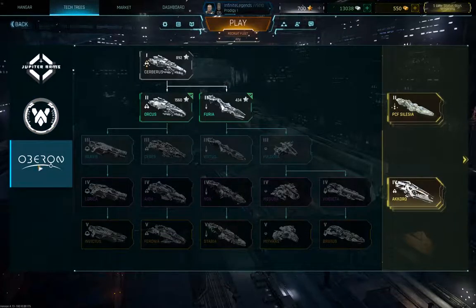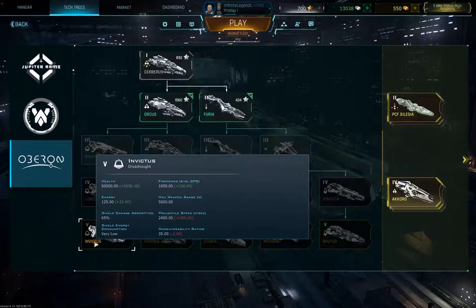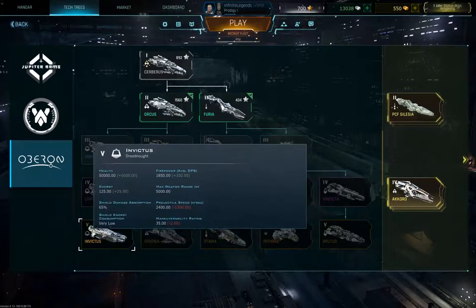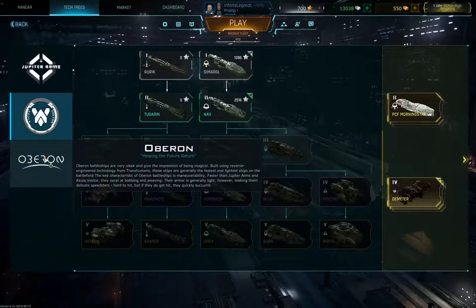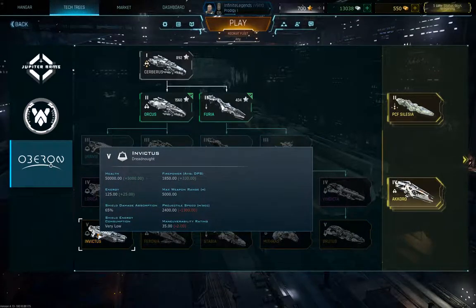Lastly for the Oberon ships, we've got the Invictus — the light dreadnought with the same health pool as the Korra. You get your dreadnought more damage-focused: this one is raw damage and that one is damage boost. This one also has health-boosting modules, so you get higher mobility compared to the destroyer class but much higher survivability from those health-boosting dreadnought modules.